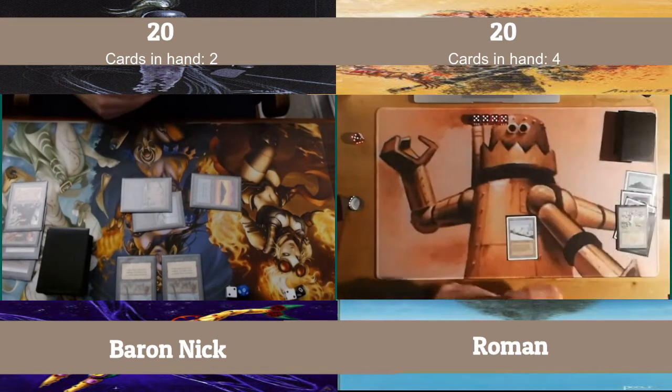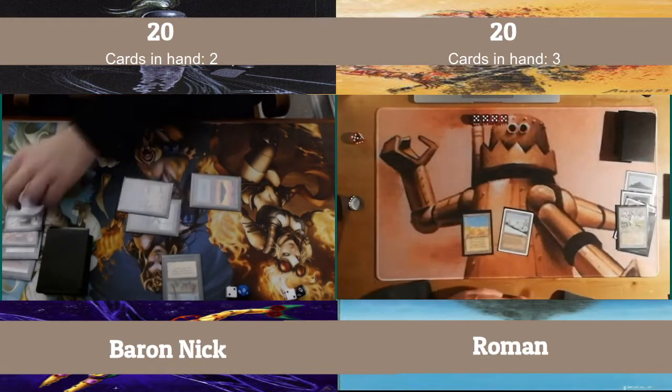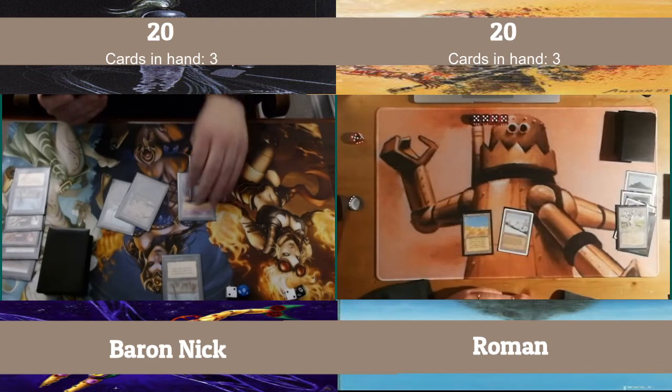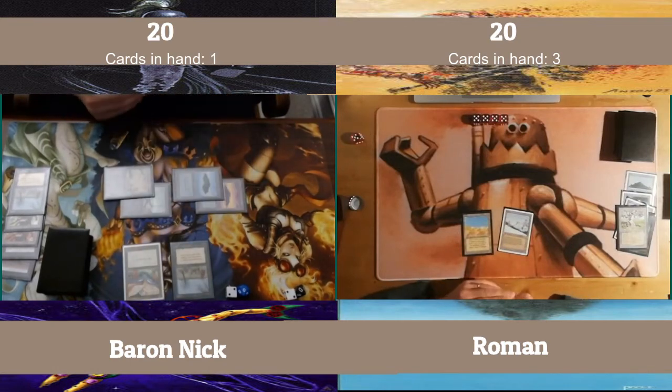I'm running this card. I'm running four Blights, four Sinkholes, Hippies, Demonic Hordes, a single Strip Mine, and — ooh, look at that — some draw power, the big book.